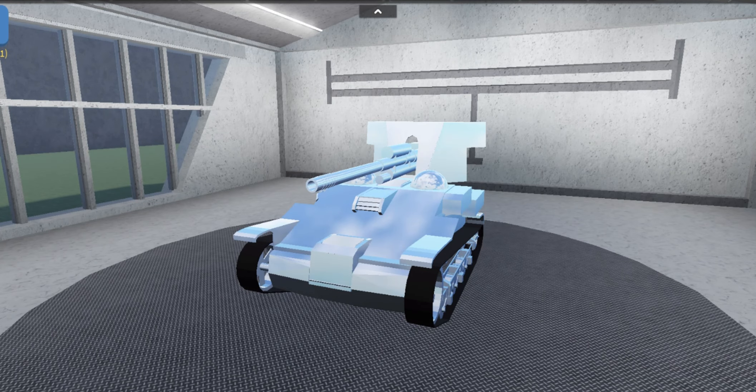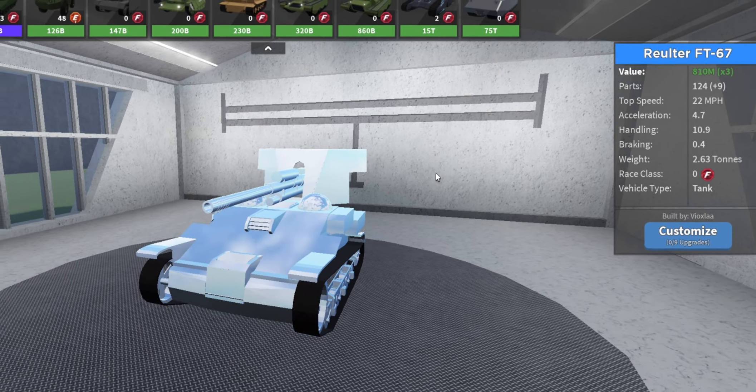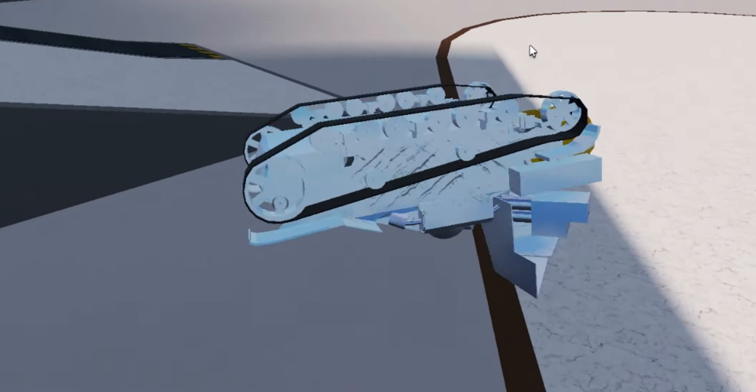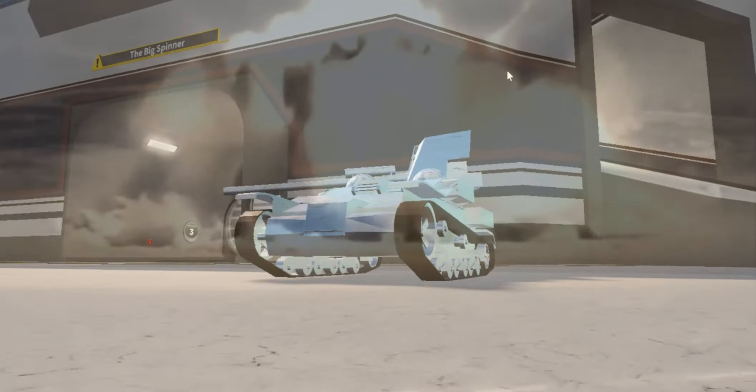Let's go ahead and start out with the first tank in this video. We have the Reueler FT-67 right here. Let's start off with a drop test to see how well this thing is built. It survived that fall pretty well — it's built like a tank.